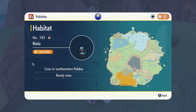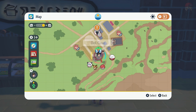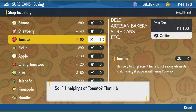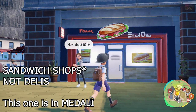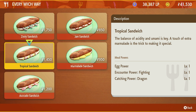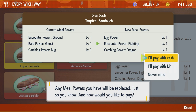If Riolu doesn't show up, there are ways to increase the encounter power for a Pokémon. There are different sandwiches you can make or buy. There are different shops — called delis — which you can find by zooming in on the map. At delis you can buy pre-made sandwiches. What you're looking for is one that increases the encounter power for Fighting-type Pokémon, since Riolu is a Fighting-type. That will make more Riolu pop up in the wild.